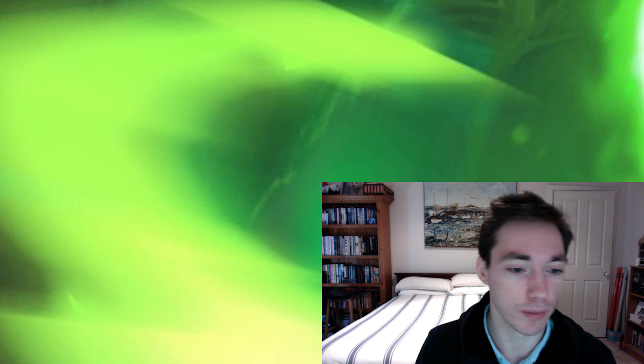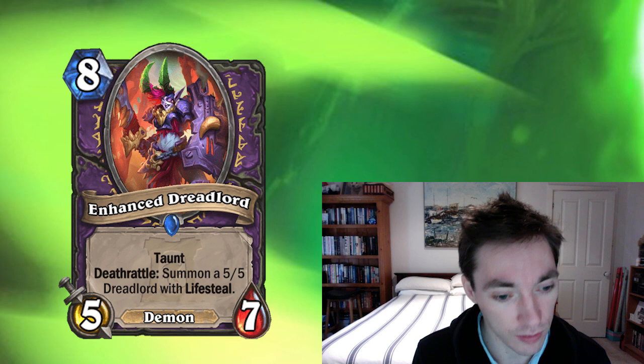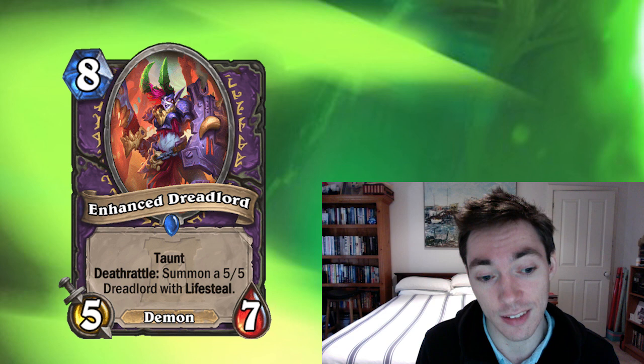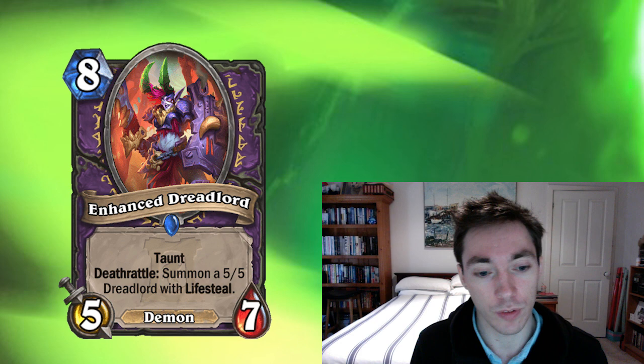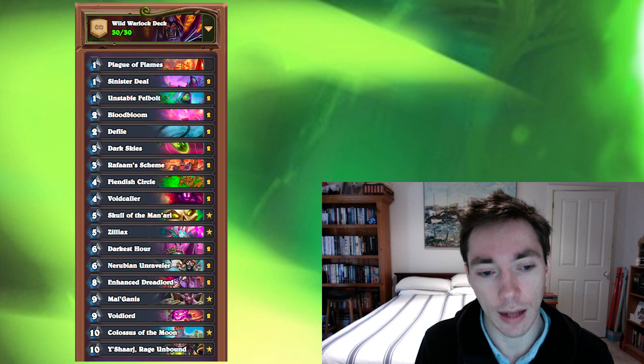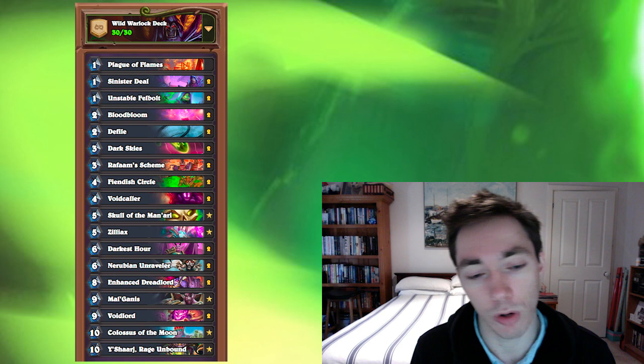The most important card for Darkest Hour is Enhanced Dreadlord — an eight-mana 5/7 Demon with Taunt, Deathrattle: summon a 5/5 Dreadlord with Lifesteal. This card is really good for multiple reasons in Darkest Hour. One, it makes your Void Callers hyper-consistent. It's a good card off Darkest Hour because it has Taunt and Deathrattle, so if your opponent Poison Seeds, you get a 5/5 Dreadlord. It's kind of annoying to target and remove from the board. The Demon tag also means you can actually run Skull of the Man'ari now — you have Mal'Ganis, double Voidlord, and two of this new Demon, so you're running five really strong top-end Demons. Skull of the Man'ari on five — that's so strong. It's another really high roll for the Darkest Hour deck.